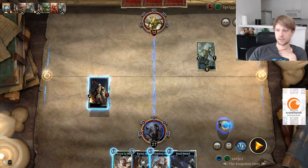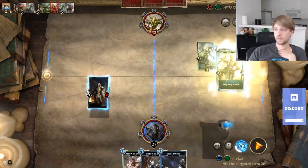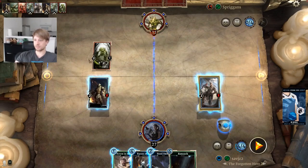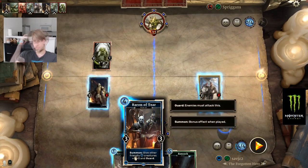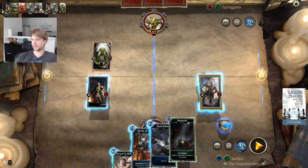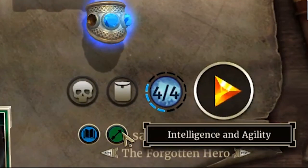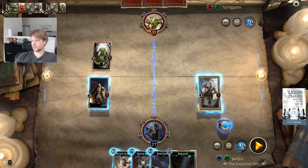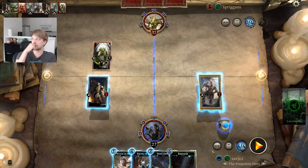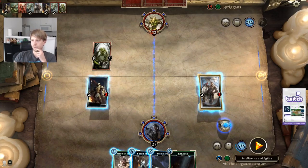This one has Guard, which means it must be attacked first. I think we want to put it on the right lane. When you play a minion on the right lane it gets stealth. But when it's a Guard minion, it actually does not get stealth — so it will block this thing. That's a 9-cost one. We want to kill it. 4 mana — give other friendly blue creatures... that's like the main colors. I'm playing blue and green right now.